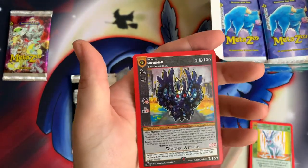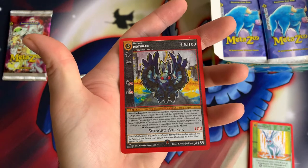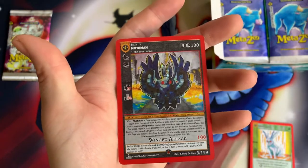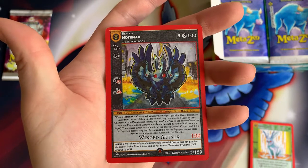we pulled it! The Mothman has been pulled — Reverse Hollow Mothman. Alright, there we go guys. First Mothman of the box and we're not even halfway down. There we go. That is exciting. Very nice.